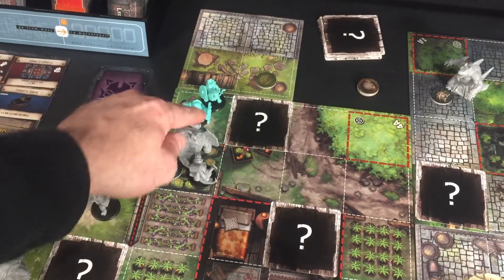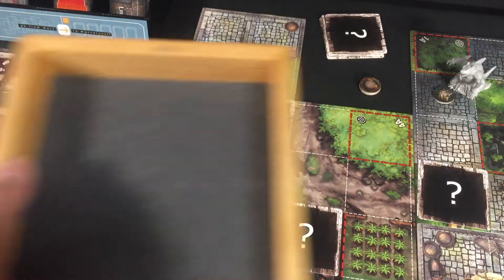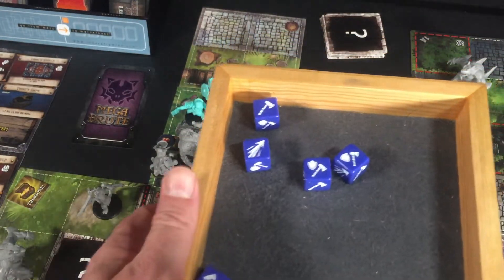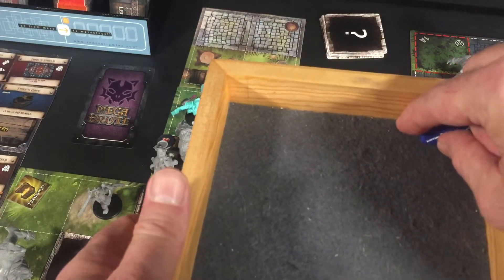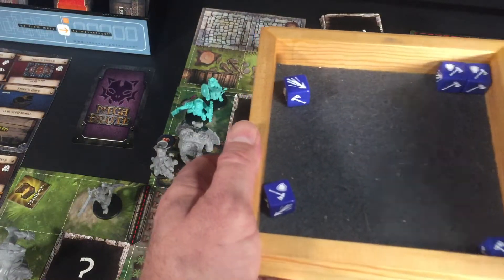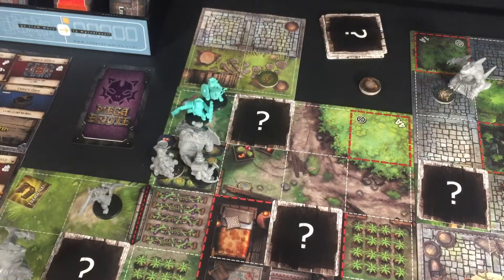Now the guard attacks Tank. The guard only has one attack, so it shouldn't be too bad. Looking for one block — Tank defends successfully. He gets two rerolls and tries to get a crit for some damage. He gets three blocks total. Good defense from Tank.